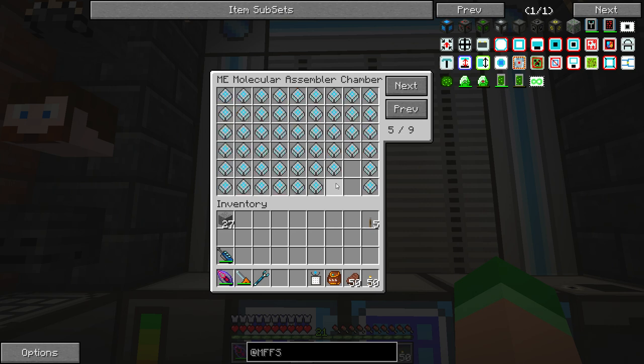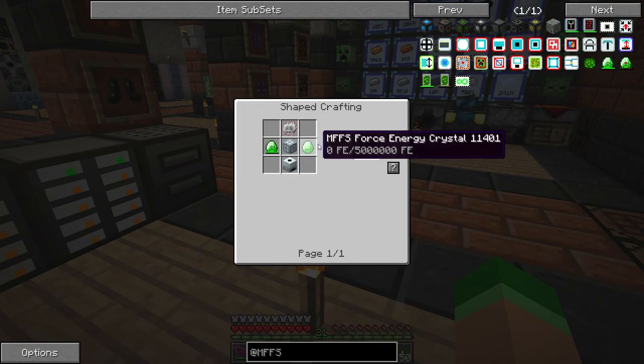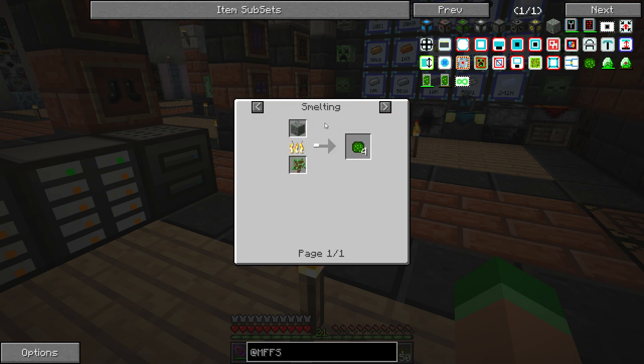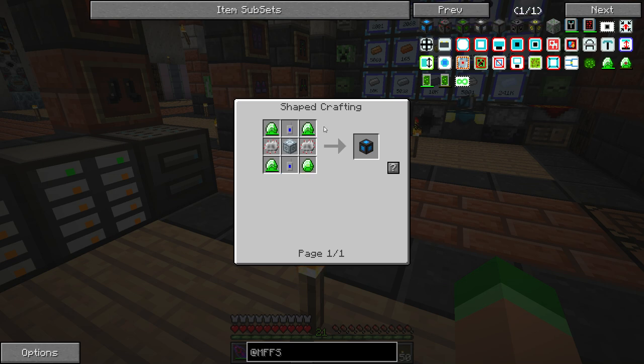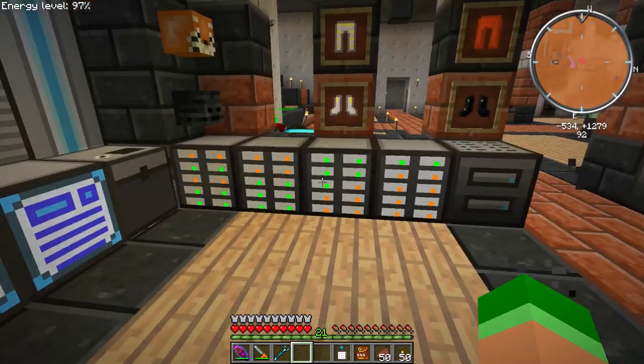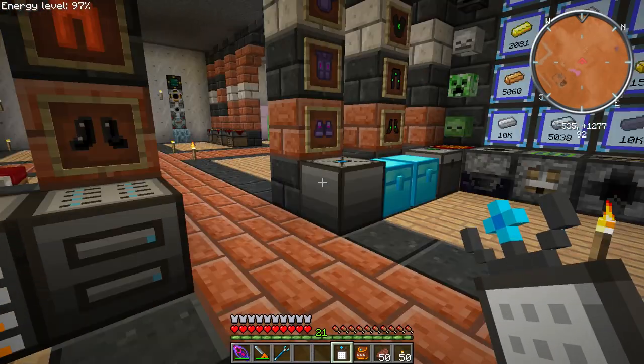There are a couple of things we want to get into first. We're going to need to make an extractor, and that uses forcelium — something like that — which all comes from monazite. We'll want a capacitor, which is just four more of these crystals. We're going to want a projector, and we're going to want this new wrench because I don't think the normal wrenches work with this new mod. I think I already have it crafted, so I won't even worry about that.